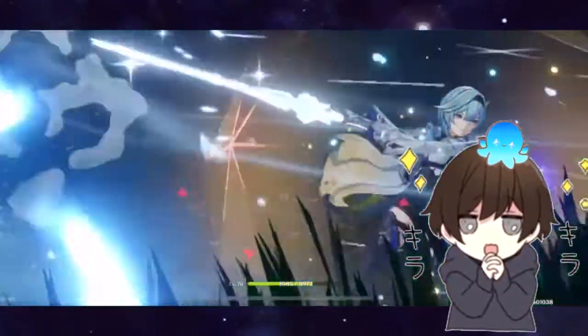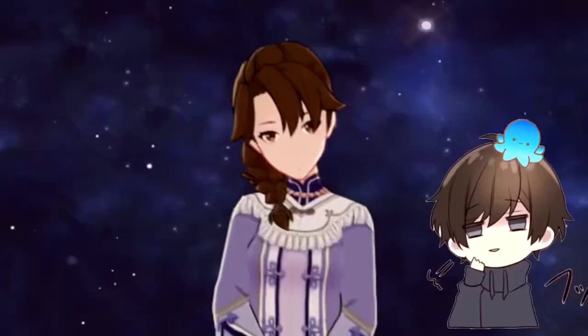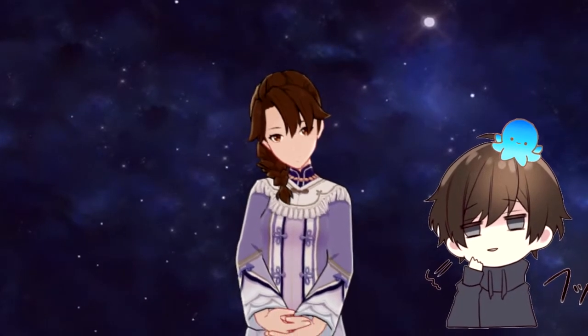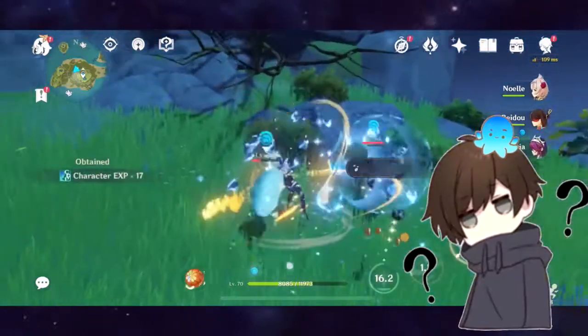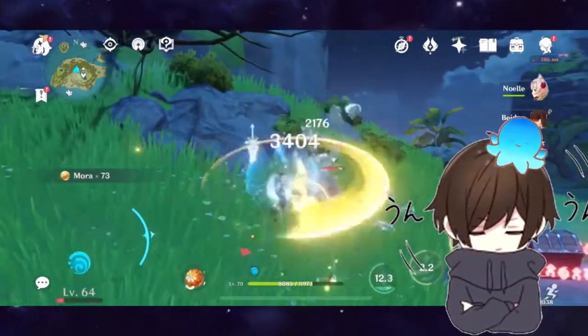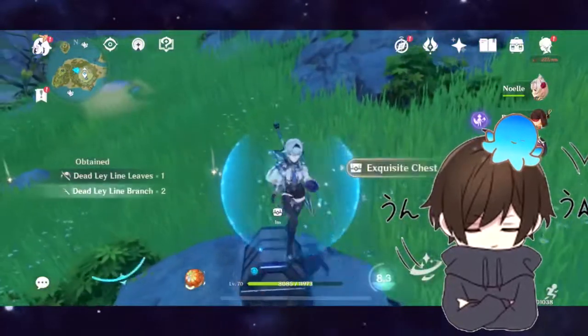We've got Yoimiya, Ayaka, and many other characters. It's gonna come in maybe 2.1 or 2.2 — who knows — but they're gonna drop lots of five stars and four stars, and this is designed to lure you in with Bennett and Rosaria.